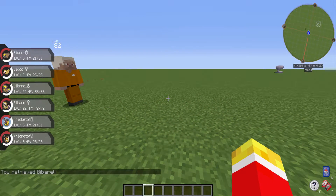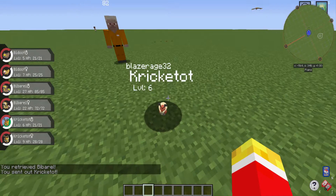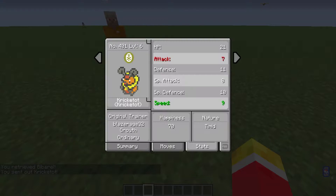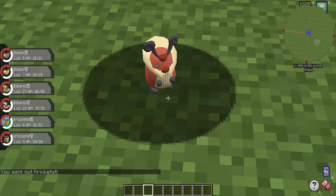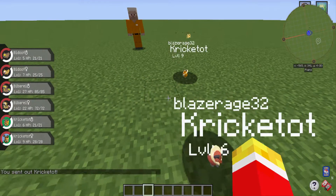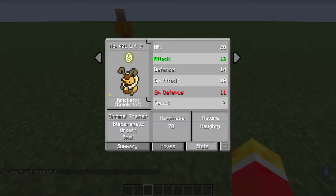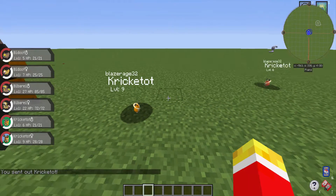So that's shiny Bidoof. Next is Kricketot — we've been wanting a Kricketot for a while. This one's small, ordinary size. They're quite small. So that's a normal one and that's a shiny one. The shiny one looks a bit smaller — yeah, that one's smaller.